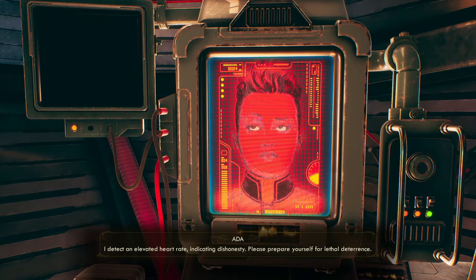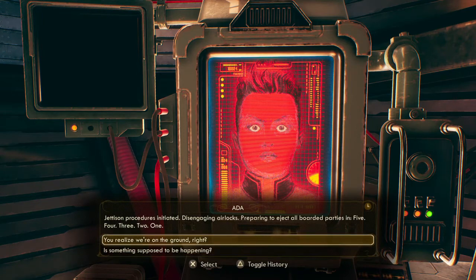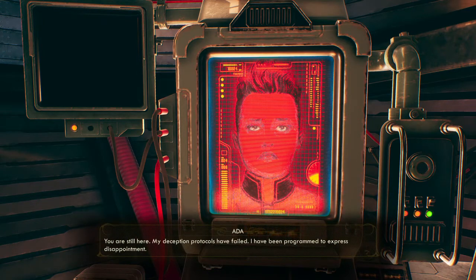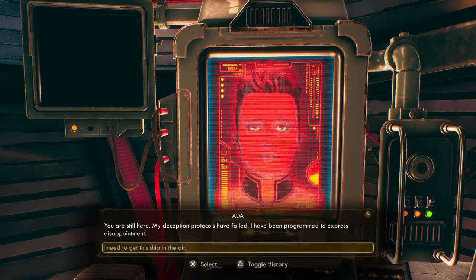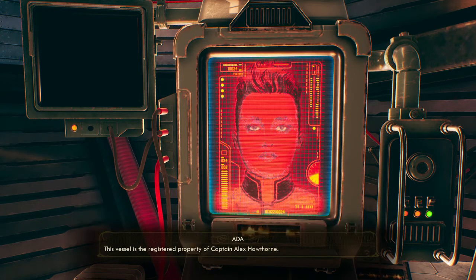The AI says self-destruct. I tell it I'm not here to misappropriate anything, I don't appreciate the threats. Then — eject? Wait, wait, wait — don't do it! We're on the ground right now. Then it asks if this is Hawthorne's ship. I just act like I don't know.